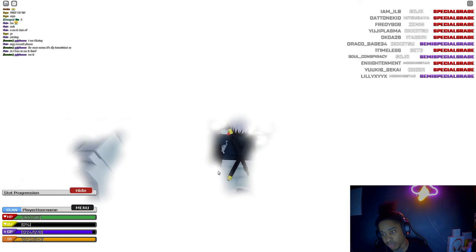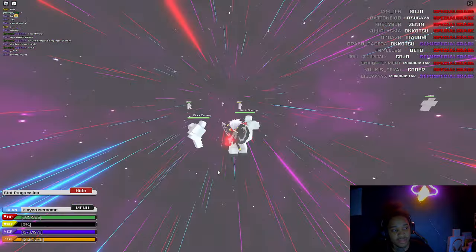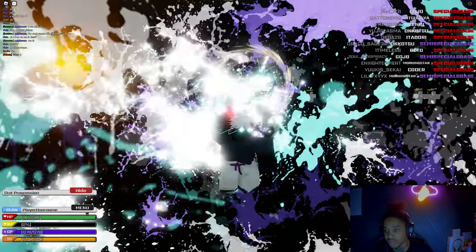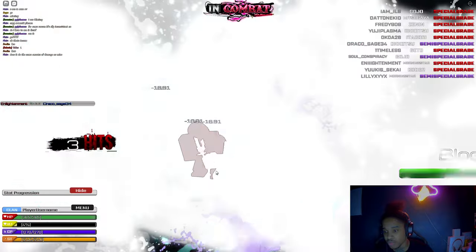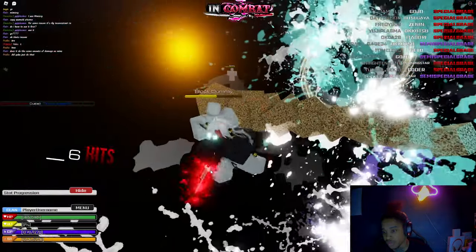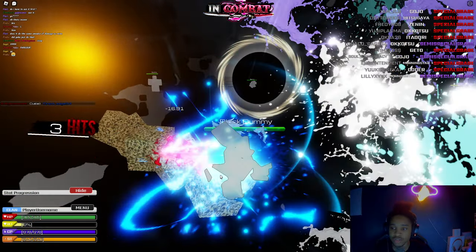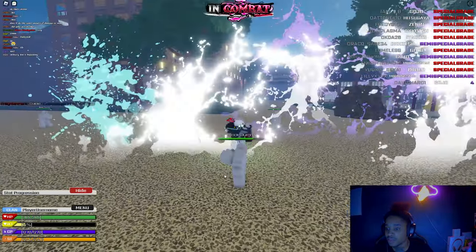This is Gojo's domain — your screen turns like this and then everything starts to break apart. Once you zoom in there it is. None of these guys can move — once you're in here you can't move, besides the person who cast the ability. It stays on for a pretty decent amount of time and then it breaks apart. That's what it looks like.